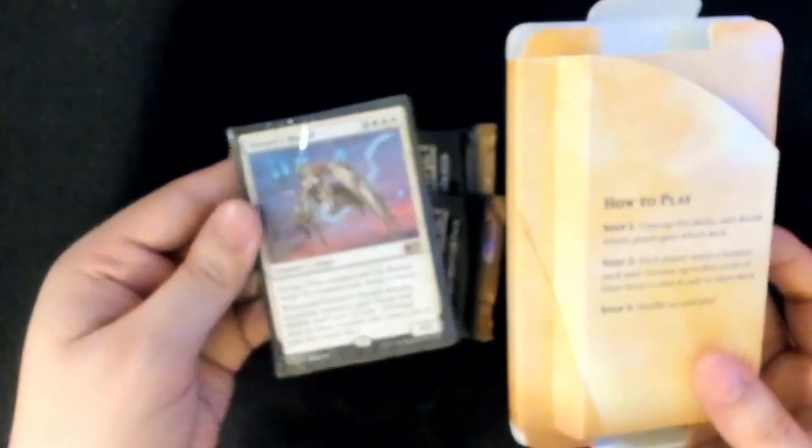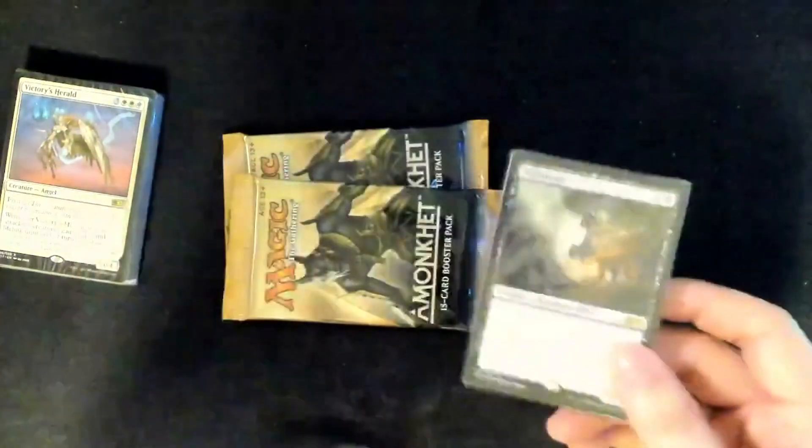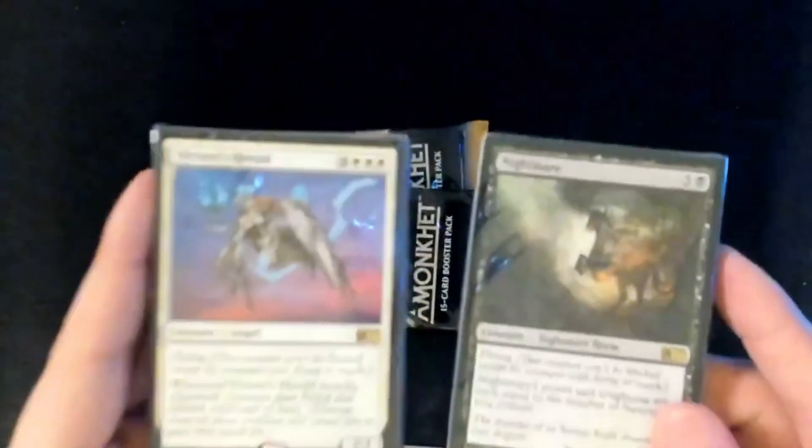From this little pouch, we got two Amonkhet packs. And from this pouch up here, we got one deck — and the other side — there's the reference card. And we have another deck. I really like how this was packaged. This is fancy as shit, man. Sorry for the cursing, I'm trying to be more friendly here.